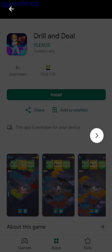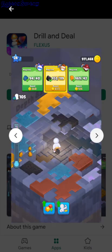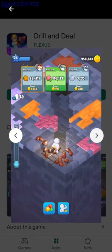Drill and Deal. So you're in this kind of mine and then there's all kinds of different colored rocks. And I assume you have to collect resources and then upgrade your drill so you can drill the next one and so on.